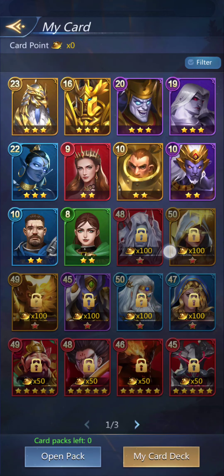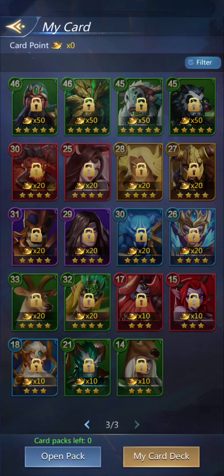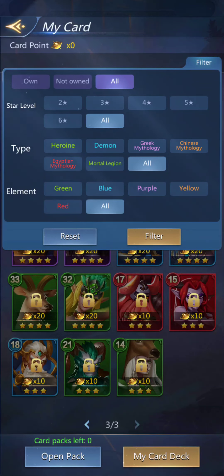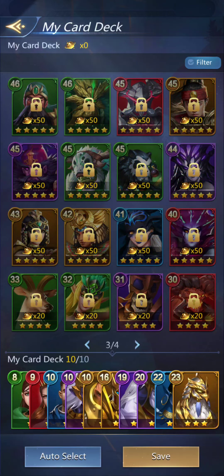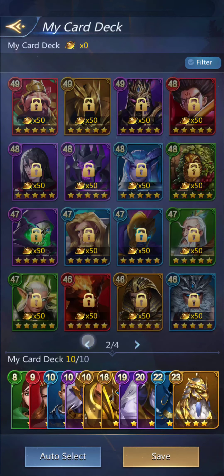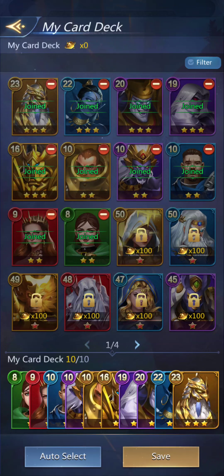Okay, so I guess this shows who I've got, and I guess maybe you have to do something to unlock those. My card deck — it looks like I can choose up to 10 cards, and since I only have 10 unlocked, that's who I've got. I'm not sure how you unlock them — maybe that's from the card decks. So those are my only options.